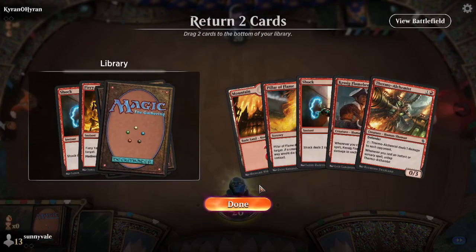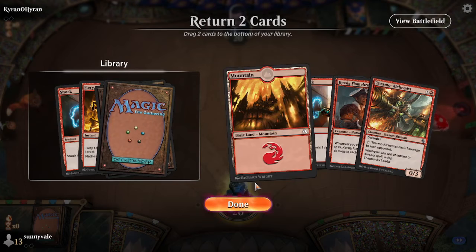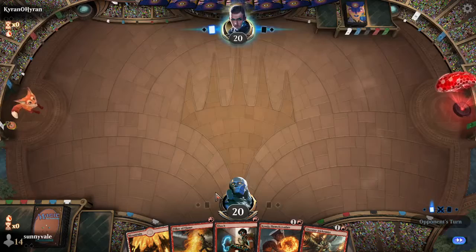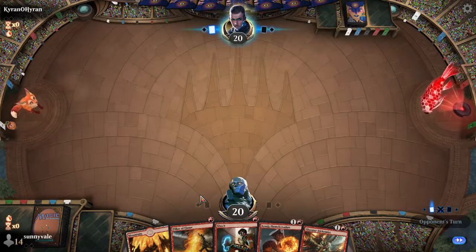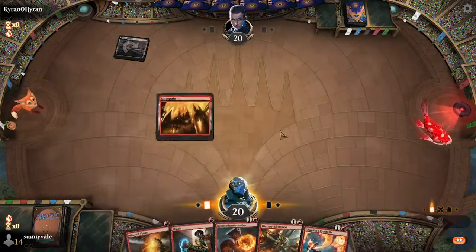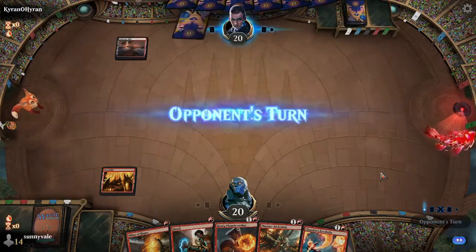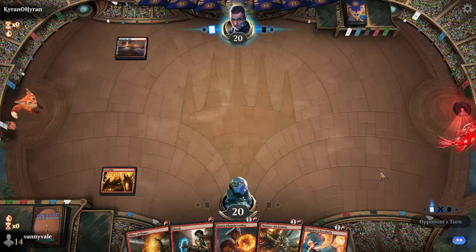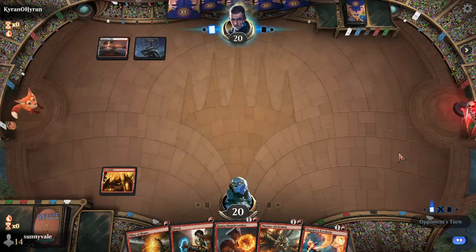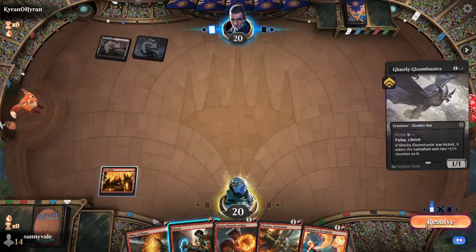The one poor thing about this hand is we don't really have any filtering like the last hand did, but that was pretty low quality filtering. So red, black — and if we miss a land drop, we are in trouble.